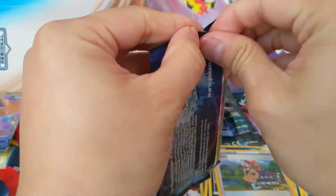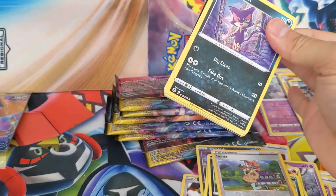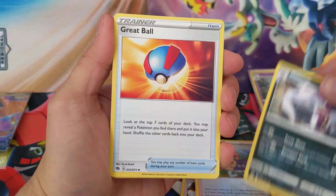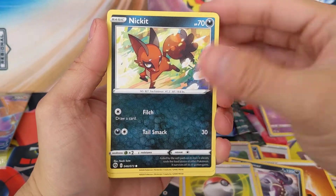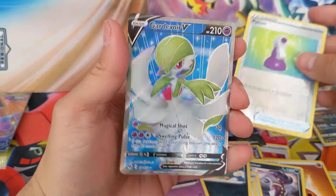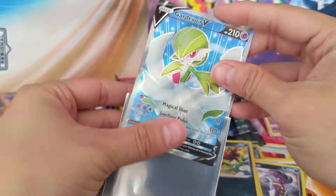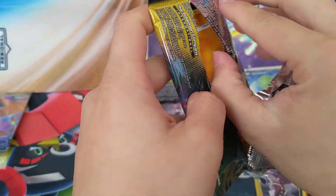Champion's Path, come on — give me some luck here. Fourth pack: Water, Fighting, Malamar, another Great Ball, Milo, Purloin, Scraggy, a Pokeball, Nickit, Hatena, a Reverse Potion, and a Gardevoir V. Wow, that's a beautiful card — love the blue on that. It's amazing. Nice first pull! I guess you always get a pull from this set, but that's a nice card right there. Not mad about that one at all.